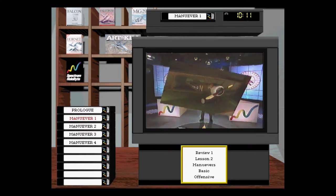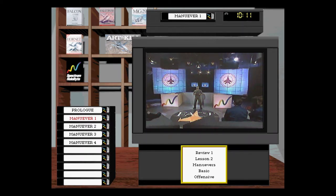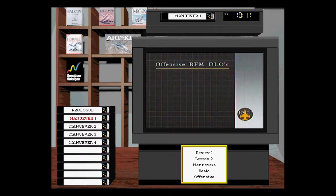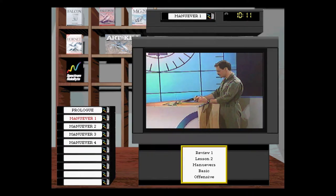Now let's talk about offensive BFM. Here are the offensive BFM DLOs. Given an initial position of advantage — given you start behind the guy — the first objective is to maintain 3-9 line. You start behind him, so let's stay behind him. What is 3-9 line? Fighter pilots talk in clock positions: we've got 12, 6, and 3 and 9. If you draw a line between 3 and 9, that's the 3-9 line — is the guy in front of or behind your 3-9 line?